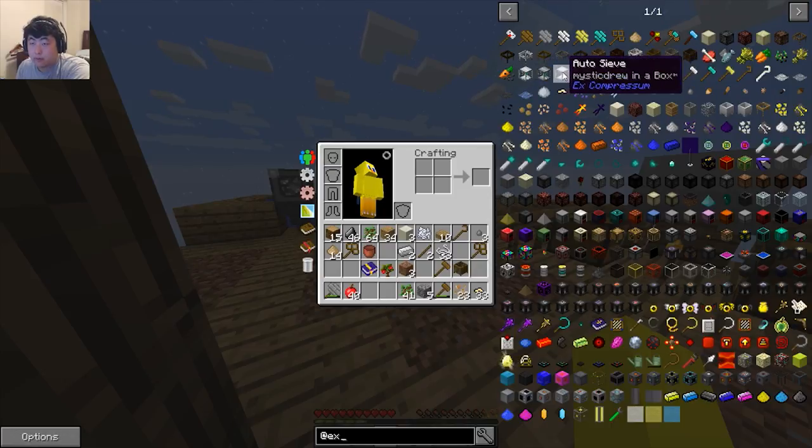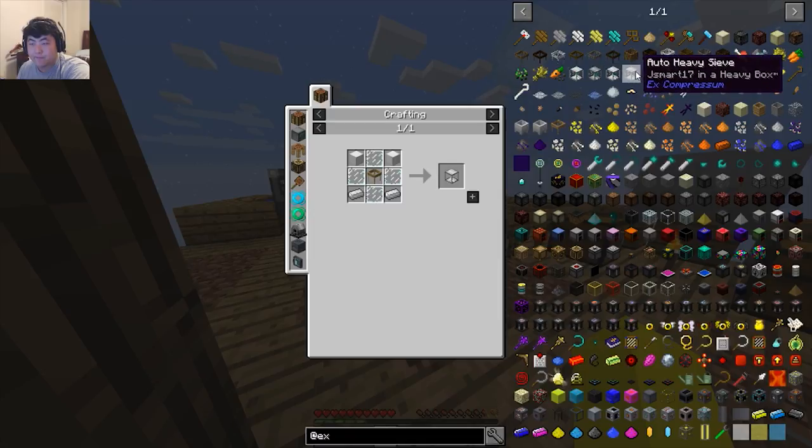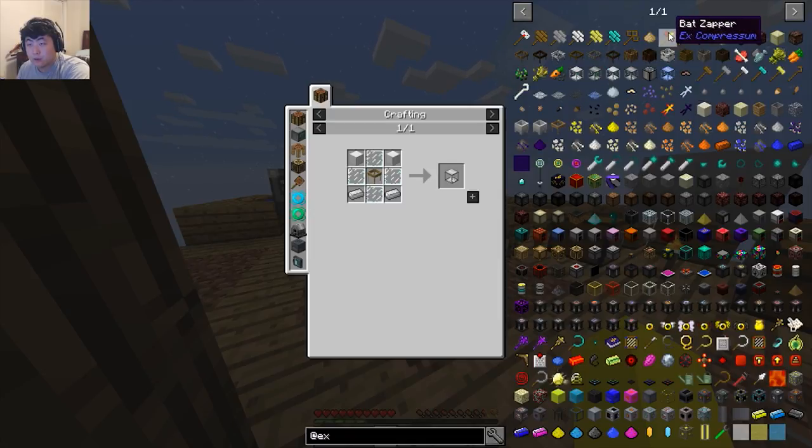Auto hammer, auto compressed hammer, auto sieve — I do want the auto sieve. Oh, so expensive! Or smasher, mana hammer...